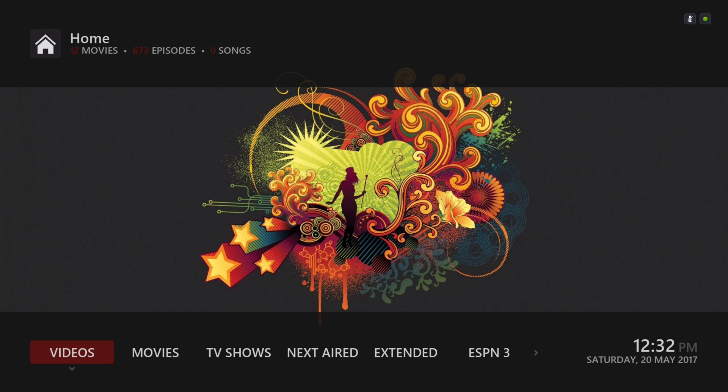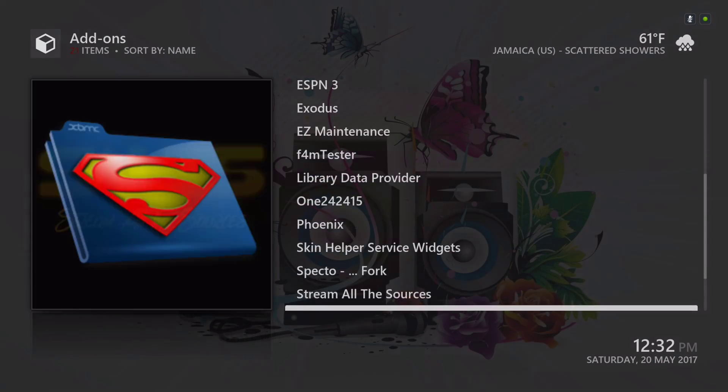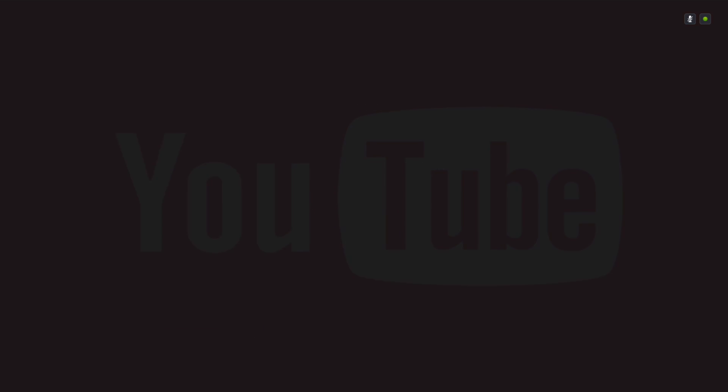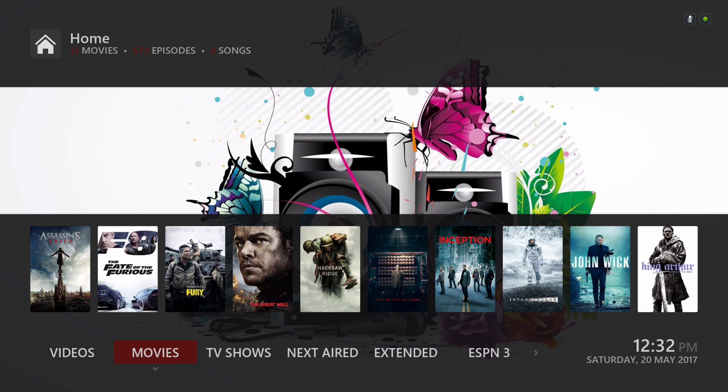Here's your video section. I'll show you the add-ons that are in here. This build is about 184 megabytes, so it should be good for your Fire Stick. Also here we have our movie section and our movie library.